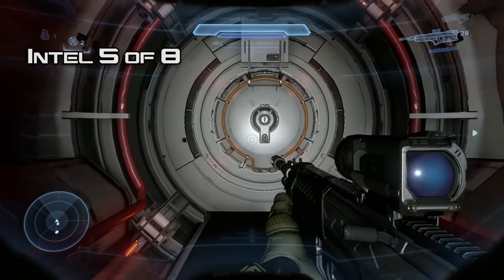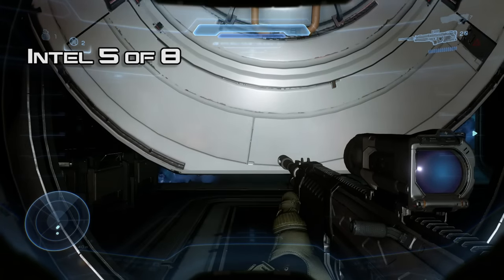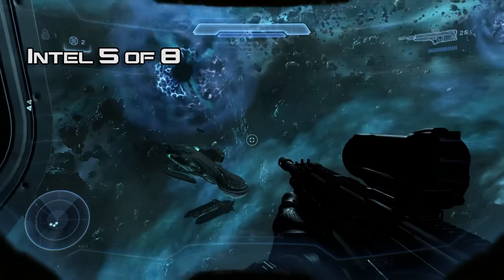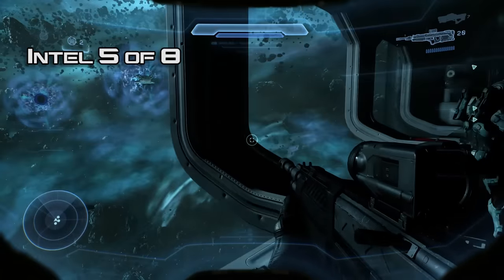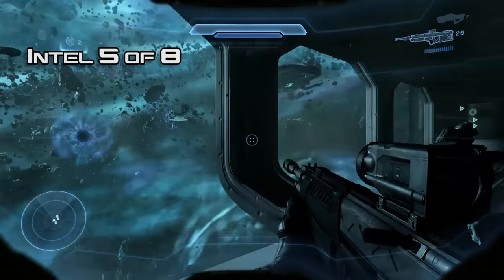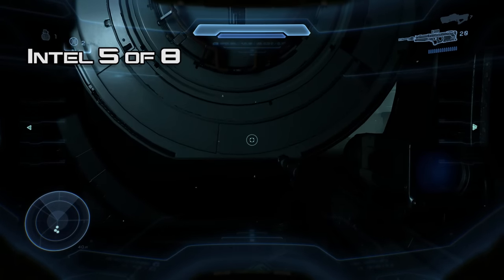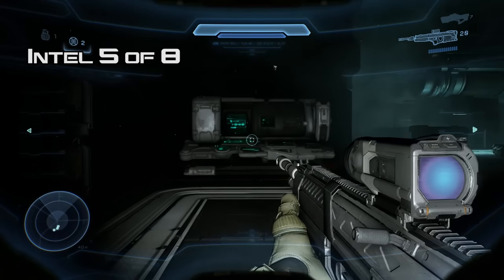Moving on to number five: as you exit this area and keep going down the stairs, you'll pop out into this hallway and see Covenant ships coming out of slip space — they're warping in. This one's kind of hard to miss as this door opens — wait for it — and there it is, just right in front of you.